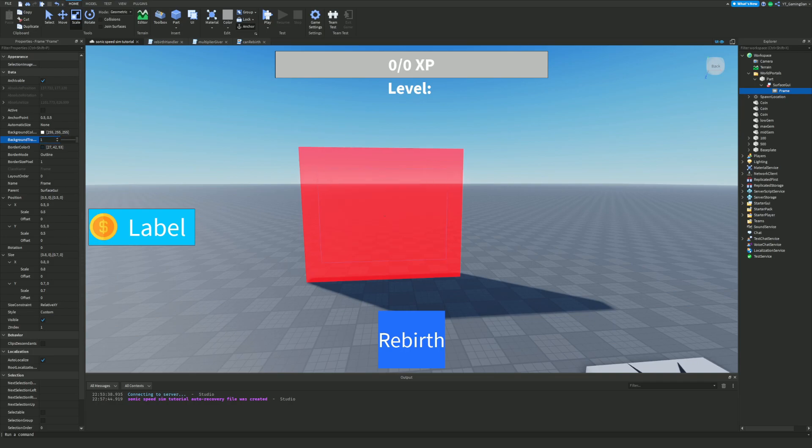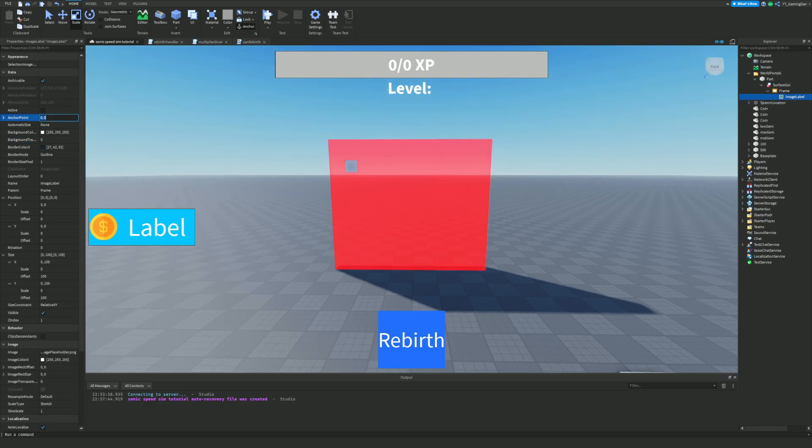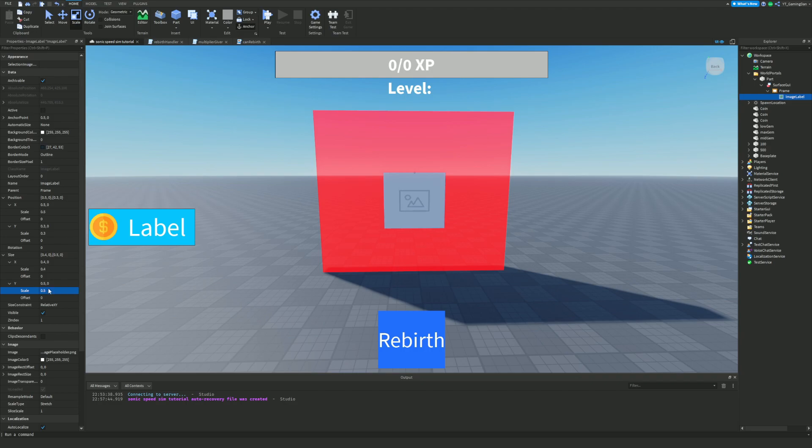Next I'm going to add an ImageLabel inside the frame. Set AnchorPoint to 0.5, 0.5. Feel free to pause the video at any point if I'm going too fast - you can also download this exact Roblox Studio file from my Patreon account and receive one-to-one help from me. For Position I'll put 0.5 on X scale and 0.3 on Y. For Size I'll put 0.5 by 0.5 to make a square, and move it up a little.